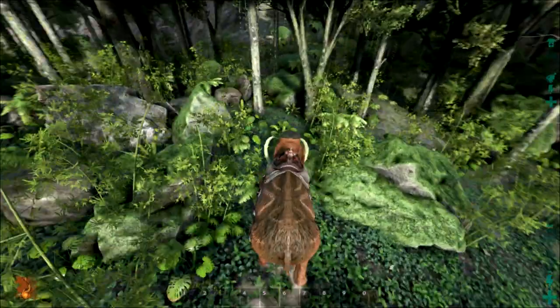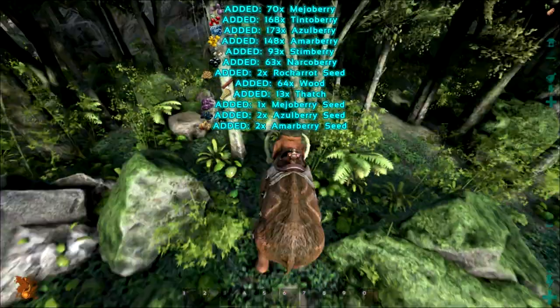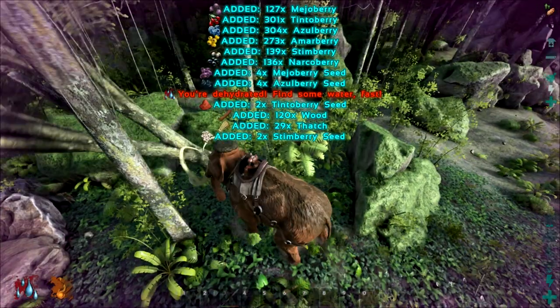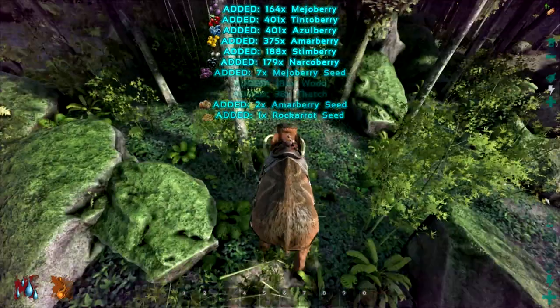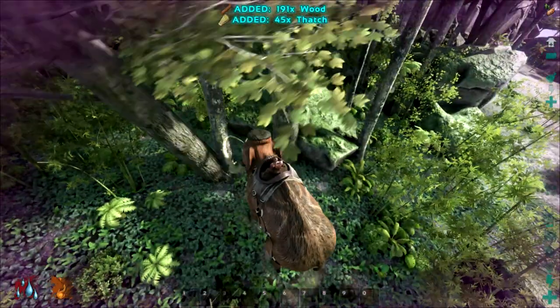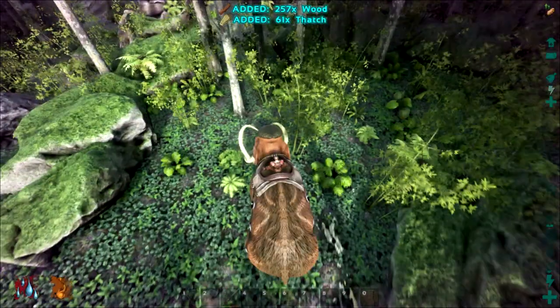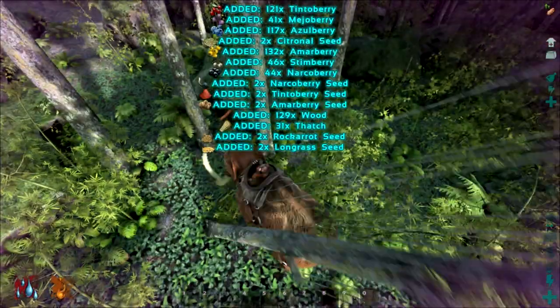I'm going to get on my mammoth and roll out. It'll take a few seconds, but we're just going to knock down every tree in sight. As you can see I'm dehydrating but I have a few minutes before I actually fall out, and this will allow my mammoth to collect up the resources I need.